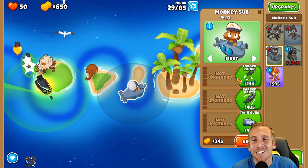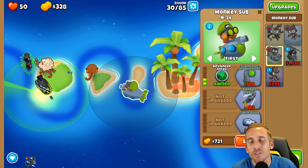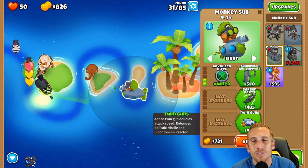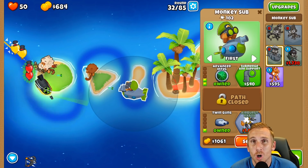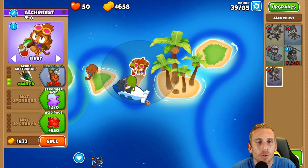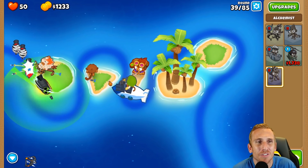We can get this sub up to advanced Intel and then twin guns, and throw our alchemist right here so he can buff both subs. Then we can even get a sub commander now that we can see camo and pop all the leads coming out. So simple. I'm going to skip ahead to air burst darts and all the way up to armor piercing darts. I actually decided to take away the dart monkey because throwing potions on both subs was kind of wasted on him - we're going to go with this sub because he'll be fine to carry us.